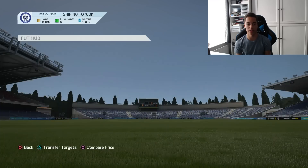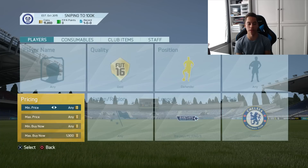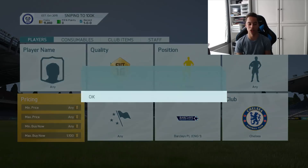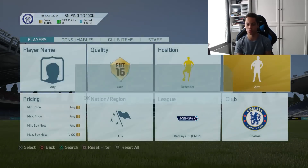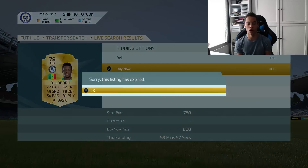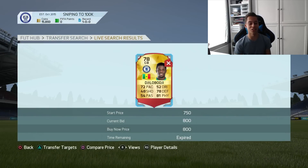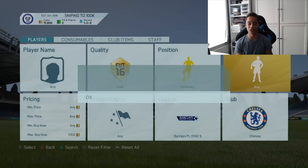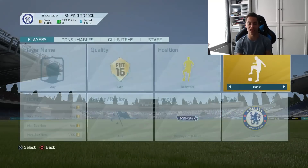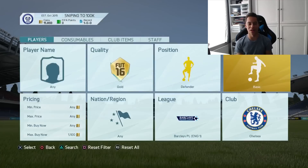So we're going to try and snipe some more Chelsea defenders. We're probably going to get banned soon because I trade on this account quite a bit. Ivanovic is 1.2k again, so we're going to search 1.1k and swap in chemistry styles to change it up. Here we go — we just missed out on a Zoubodgie for 800 coins. These are the deals — we just need to be a lot quicker, but my hands are cold.